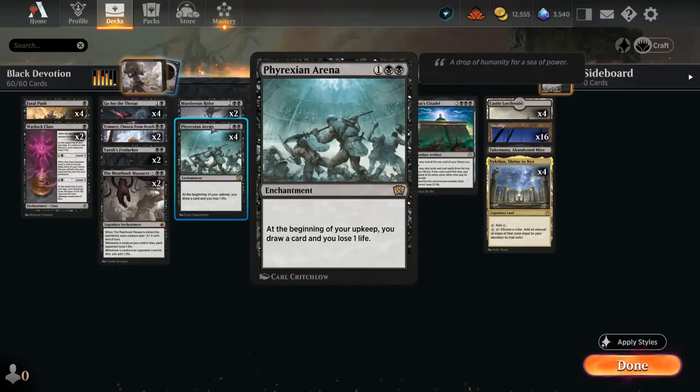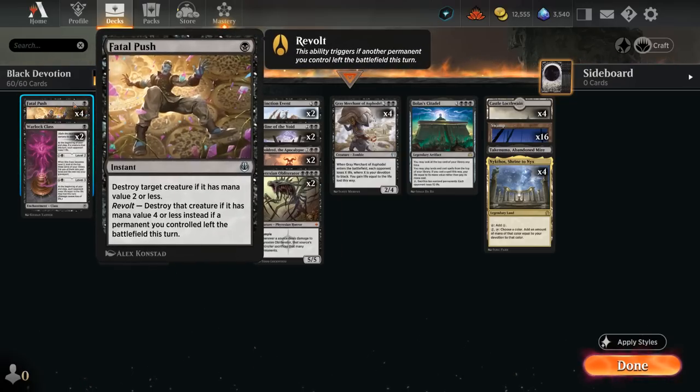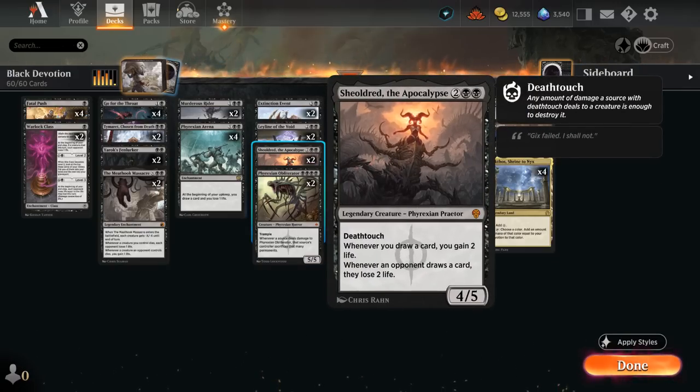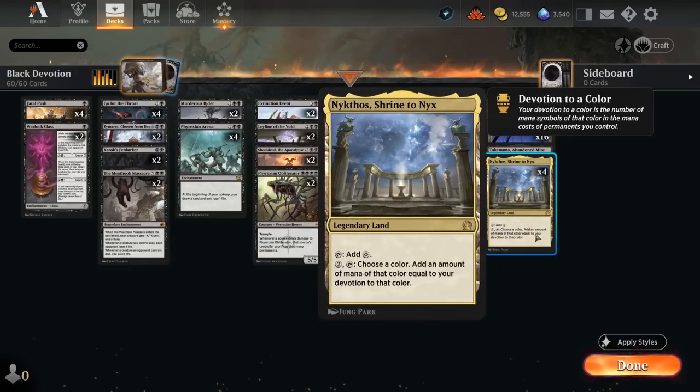At 3 mana, besides Phyrexian Arena, we also have 2 copies of Murderous Rider to take out opposing Planeswalkers, which can be tough to deal with otherwise since Go for the Throat and Fatal Push don't answer them. It's also a 2/3 lifelinker afterwards, increasing our Devotion by 2. At 4 mana, besides Phyrexian Obliterator, we've got 2 copies of Sheoldred — another excellent way to offset the life loss from Phyrexian Arena, gaining 2 life and punishing the opponent for drawing cards on a 4/5 with Deathtouch. Two main deck copies of Leyline of the Void as well, which can be a lot of fun in your opening hand, going straight onto the battlefield to increase our Devotion for Nykthos and Grey Merchant.